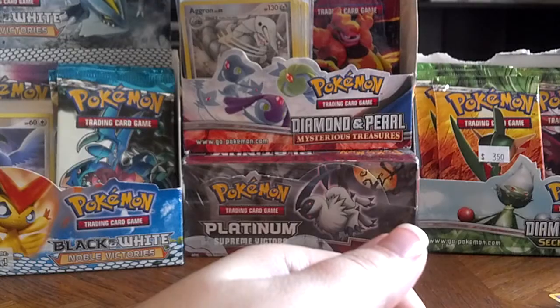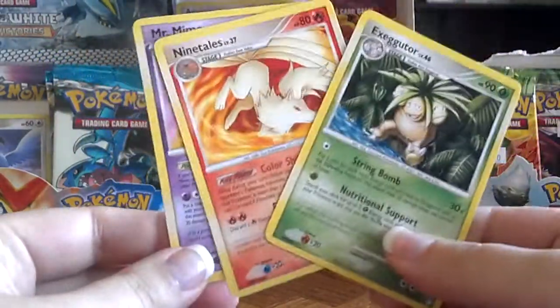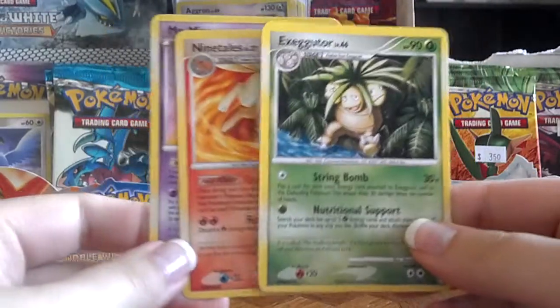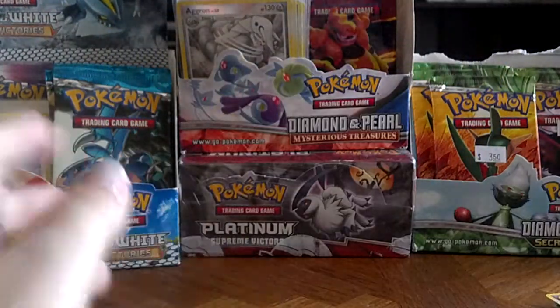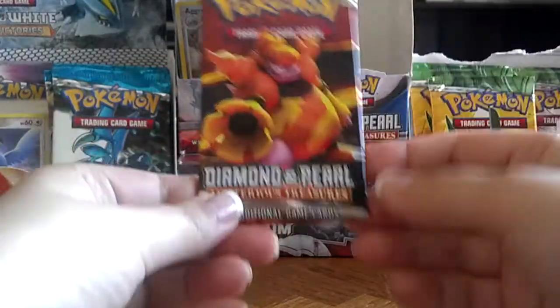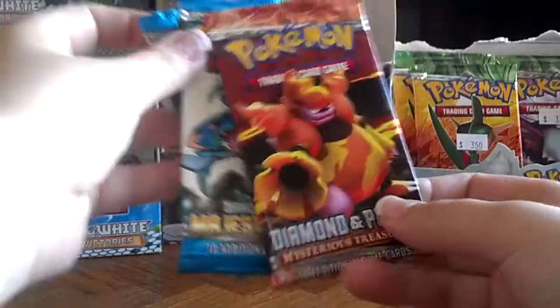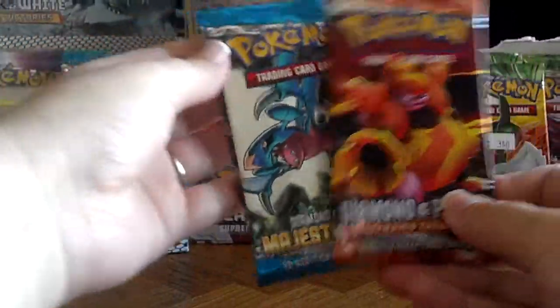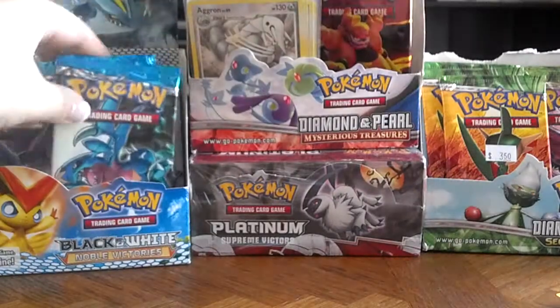So no hollows today, but I did get three yesterday, so I guess that kind of works out. I got Mr. Mime, Ninetales Rare, and an Executor Rare — pretty cool packs. I have one more pack of Diamond and Pearl Mysterious Treasures, and I think I'll be going back to Majestic Dawn, so those three packs will be up tomorrow. Make sure you subscribe, stay tuned until then, and I will see you guys then. Thanks!